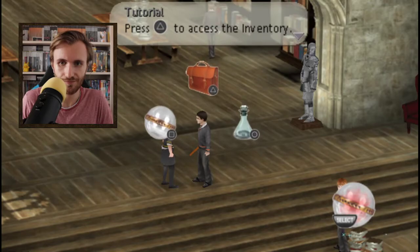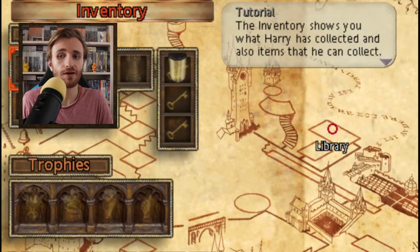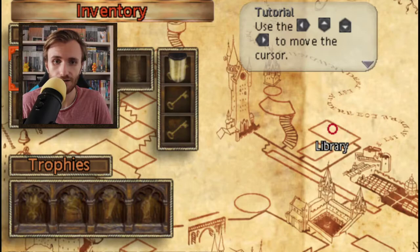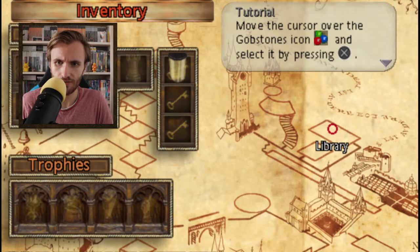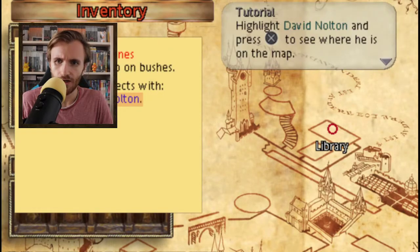Tutorial — inventory. The inventory shows you what Harry has collected and also items that he can collect. Move the cursor over the gobstones icon — this is gobstones. Highlight David Knowlton and press X.